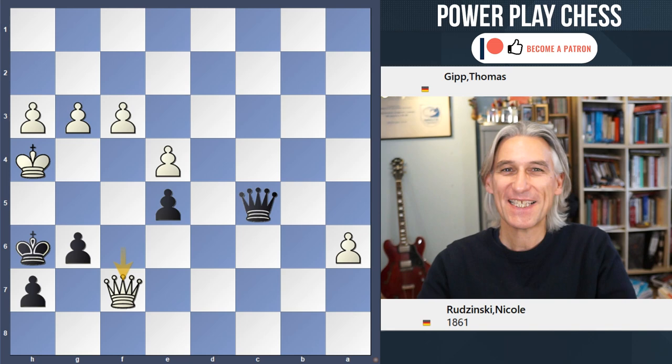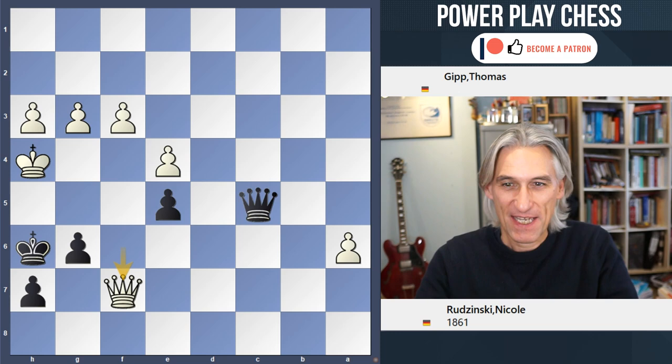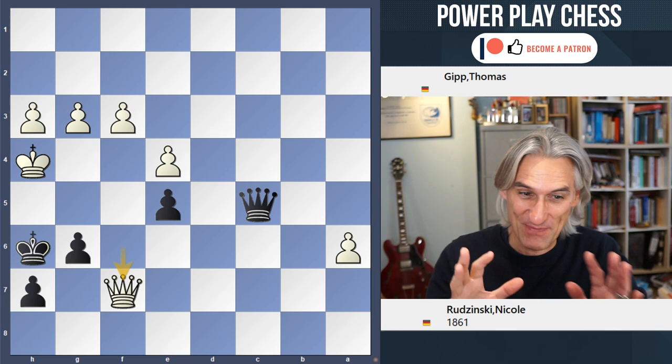Black to play — this is an amazing position. A game played in Germany in 2004 between two amateurs, Gipp against Rudzinski. Black found a fantastic idea. Please do pause the video to take a proper look at this position, because even if you find the first move, there are certain details hidden in this position that are really worth having a close look at.